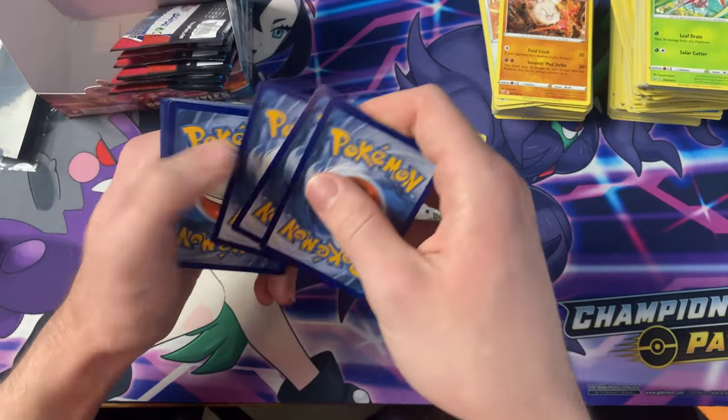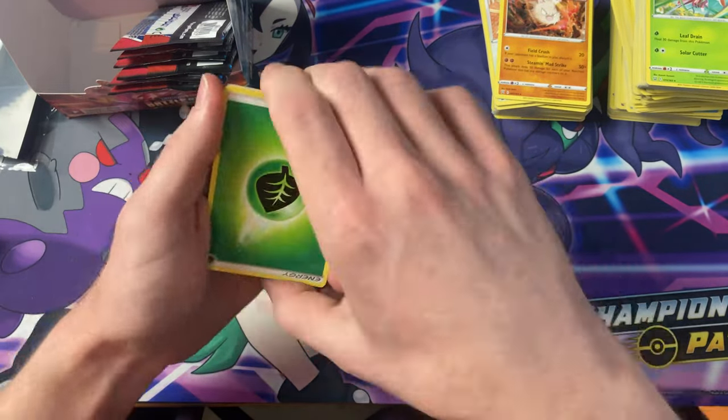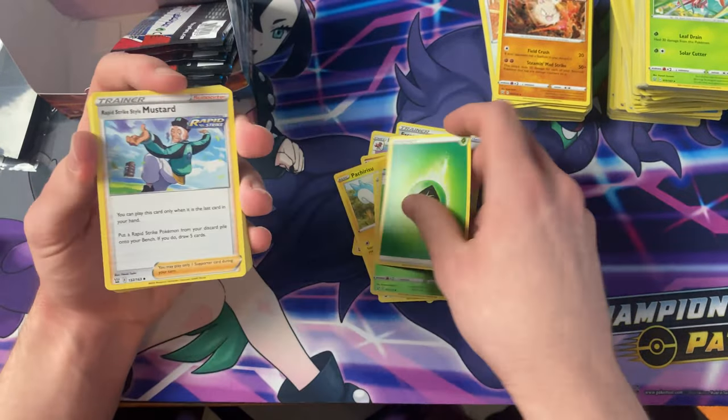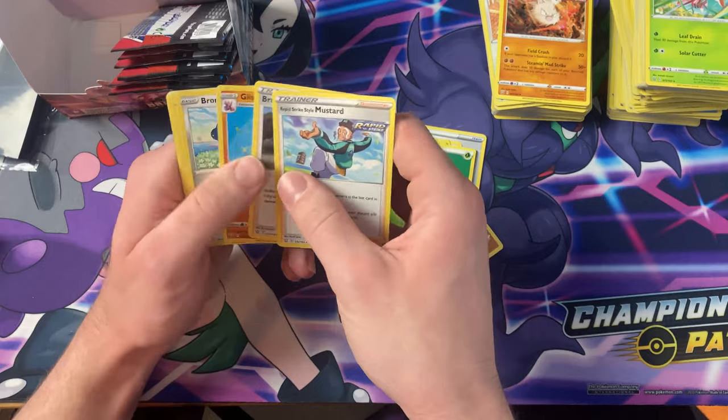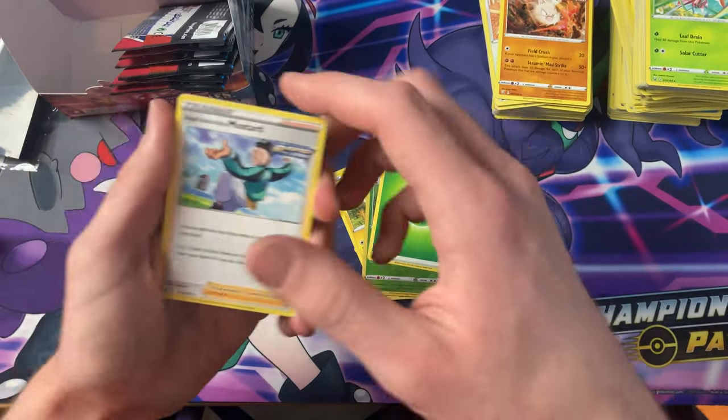I'm sure the Alternate Arts are a lot more difficult to pull. Just the one Leaf energy was upside down.